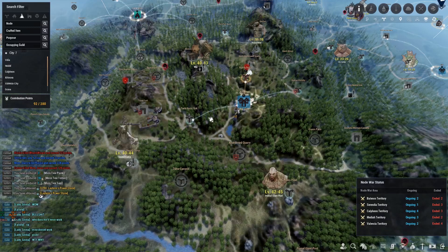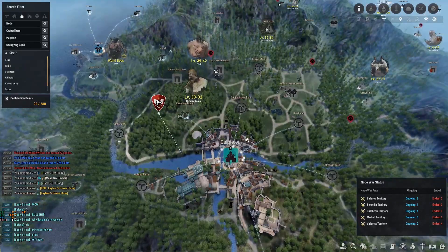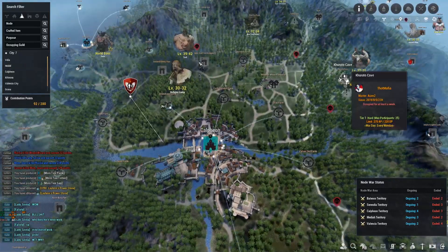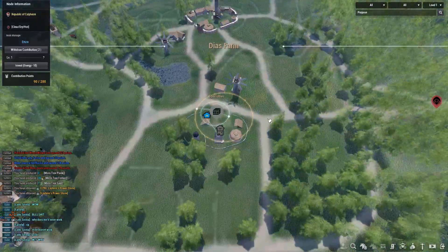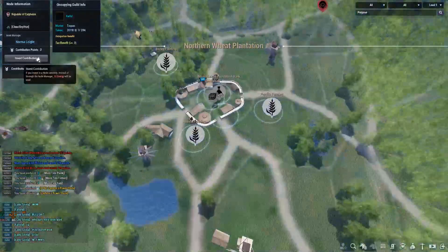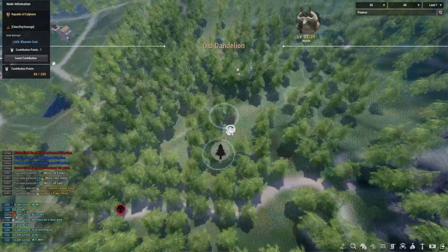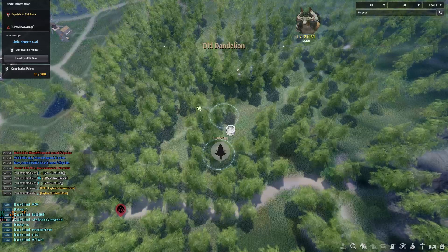For the Calpheon nodes I want to grab Dandelion, Kuroda's Cave, and Brie Tree. I'm going to invest in Deas Farm and then Northern Wheat, and from there expand to Old Dandelion and grab the birch timber.